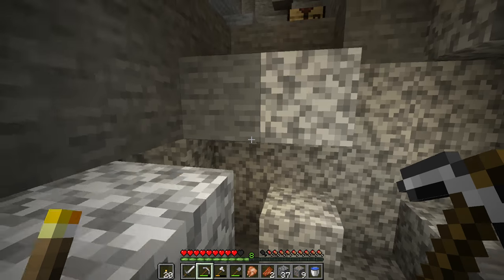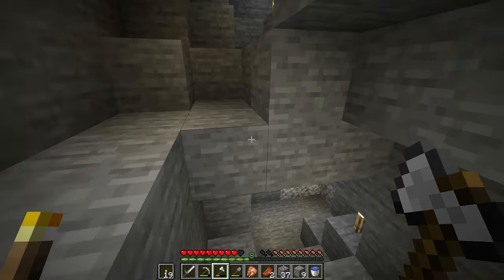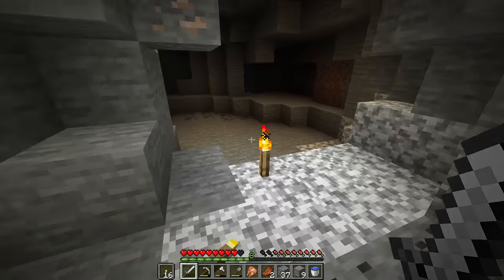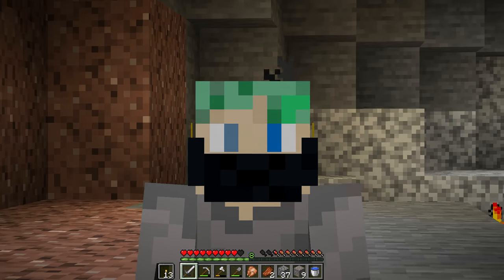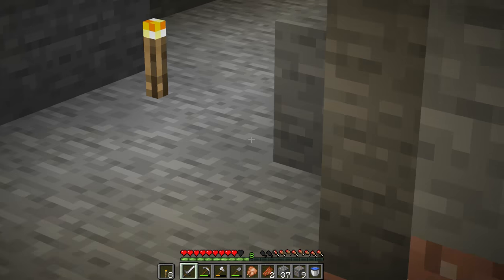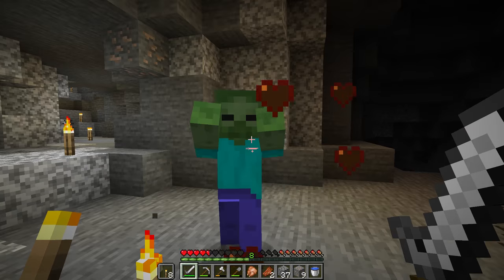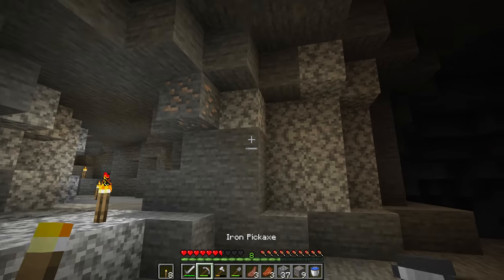I'm going to grab this crafting table and bring it with me. Notice how the area around me is lighting up as I move — that's thanks to Optifine. Optifine also lets you zoom in. It's a free mod for Java edition only. What Optifine does: lets you zoom, adds support for shaders which makes your world look amazing, and improves your performance big time. Everybody, no matter how good your computer is, should have Optifine.